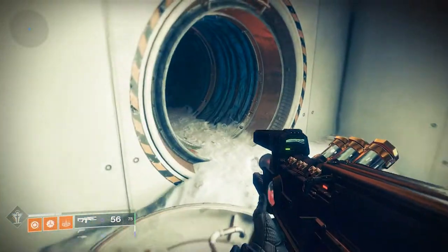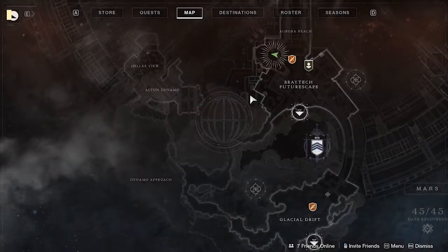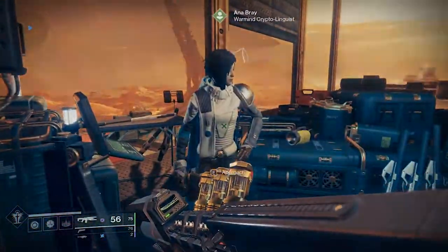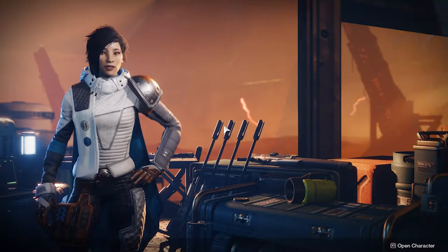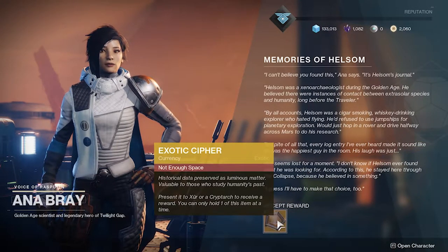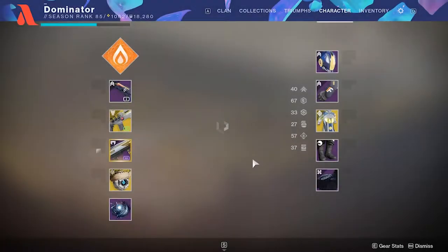Then go back to Anna Bray, talk to her, and here you go — your exotic siphon. Oh, not enough space.